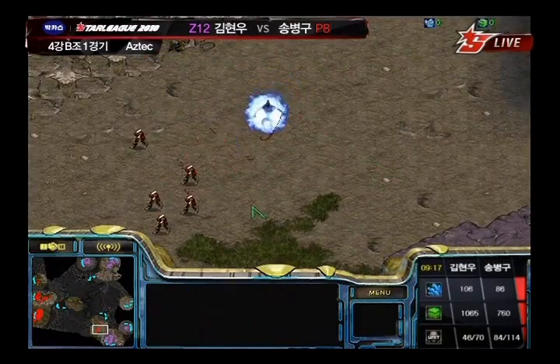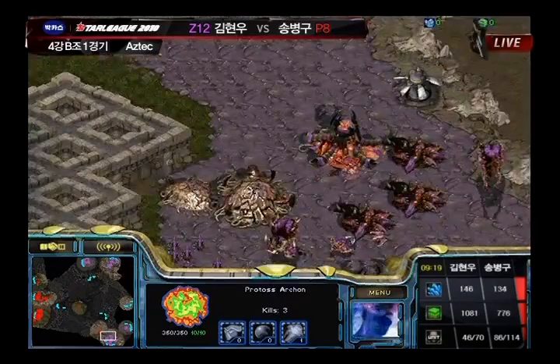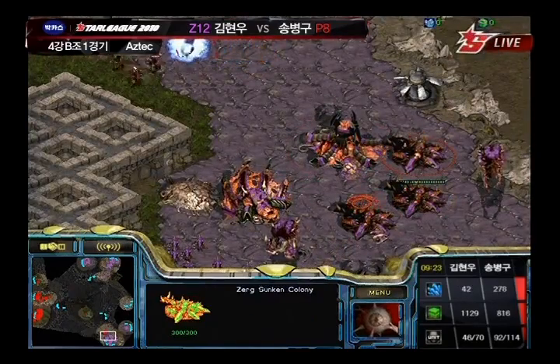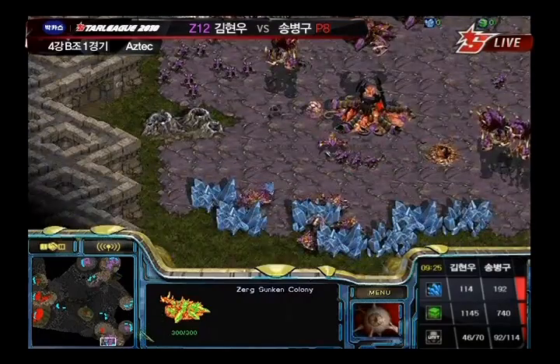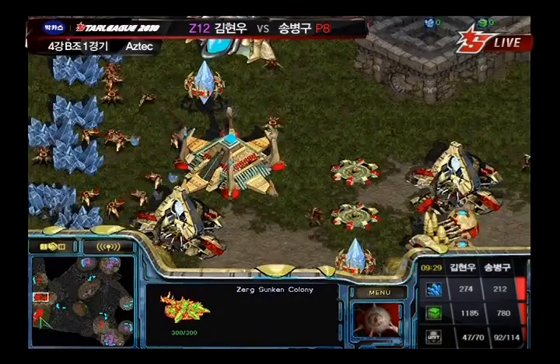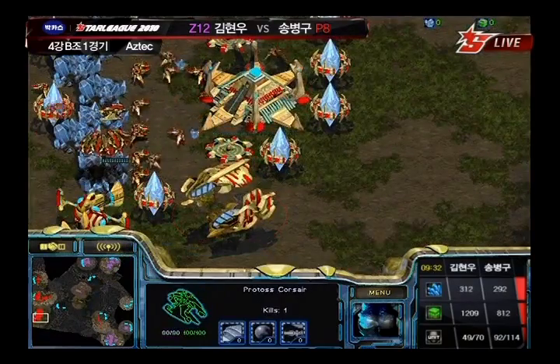There's three Sunken Colonies now. The Hydralisk Den pops in — a good blockade — and Stork's going to have to turn around. A wise move by Stork. Turn around and force them to build a lot of Sunken Colonies. That's damage in and of itself. Might as well turn around at this point.